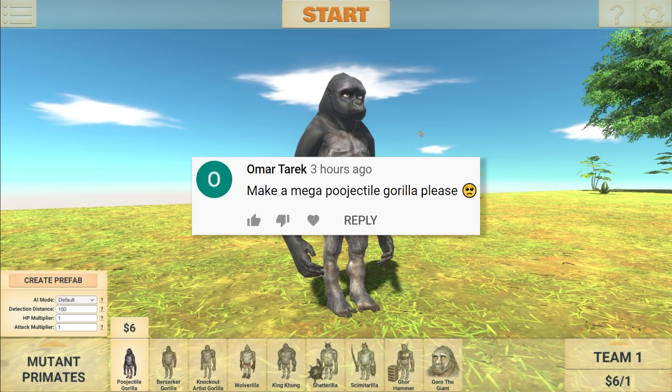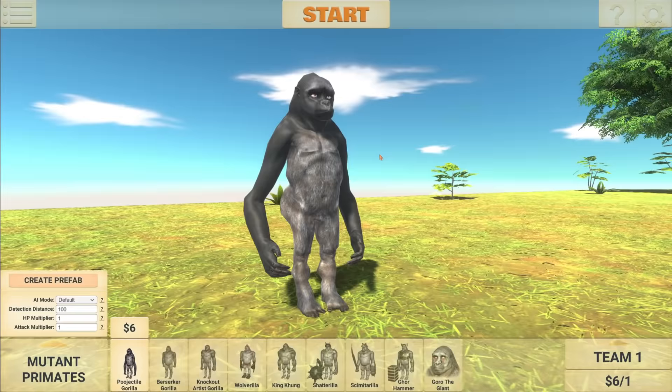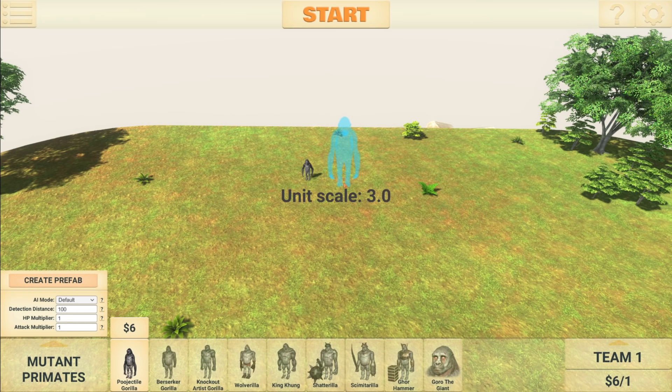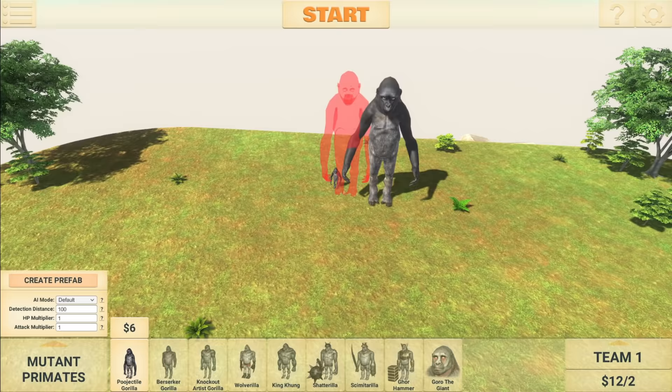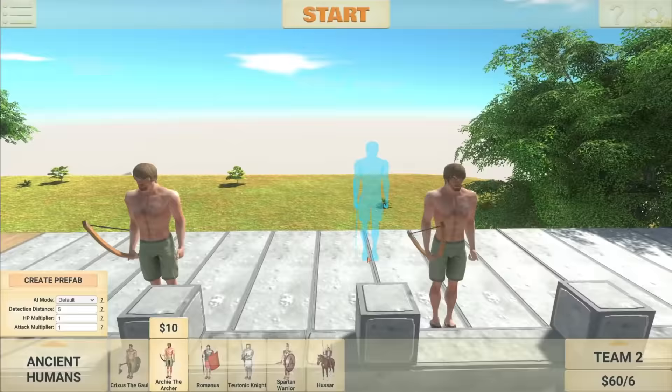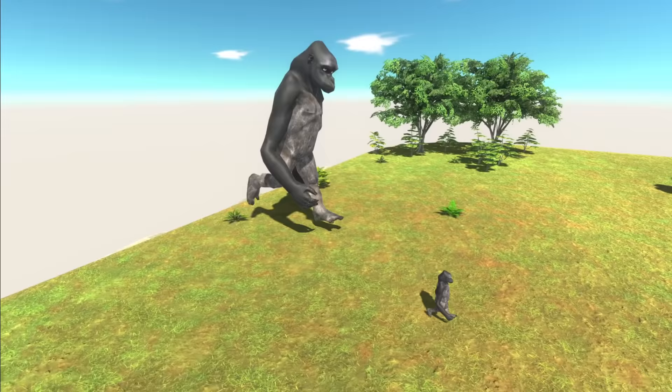The next suggestion says to make a mega Poohectal Gorilla. I don't know why there's a sad emoji face in that, but sure. This here is the regular Poohectal Gorilla, and now let's go ahead and scale them up. I'm excited for this because I'm guessing it means the poo is also going to be ginormous as well. There we go — he can stand up. Wait, no — he's actually falling over. He might be a little bit too big, but maybe he can still poo while sitting down. Let's see — archers are now lined up. Let's start the battle and see what happens.